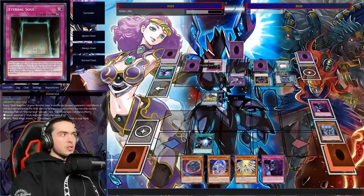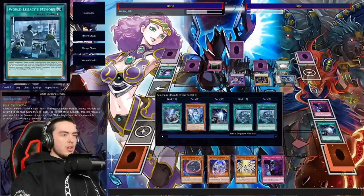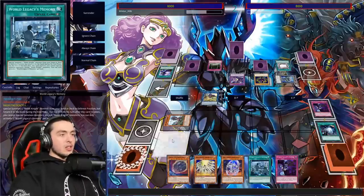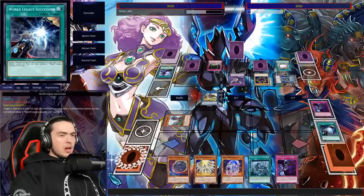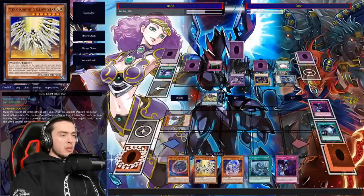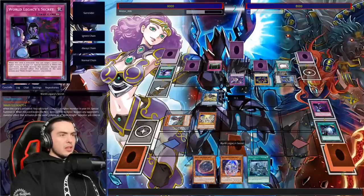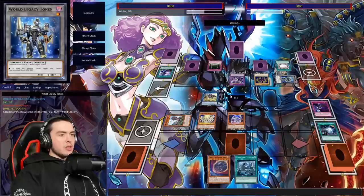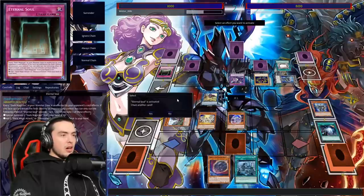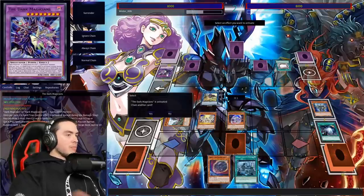We'll go get Succession, then use Succession to keep this column open so we can clear Eternal Soul — destroying it acts as a board wipe. We'll use this to go get Memory, since Secret and Memory together is a good cover-all against many decks. We special summon and we do have one Mech Knight Engrave, with plenty of column opportunities. We'll set Secrets in the center column and special summon here, giving us the opportunity to pop two spells and traps.